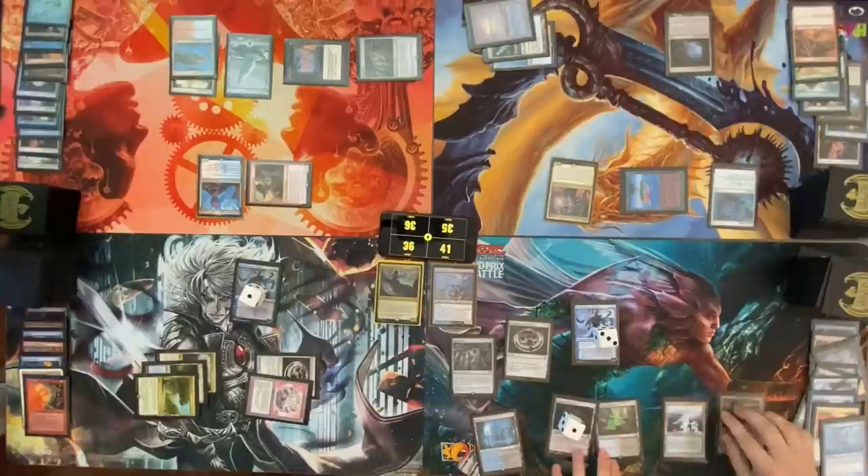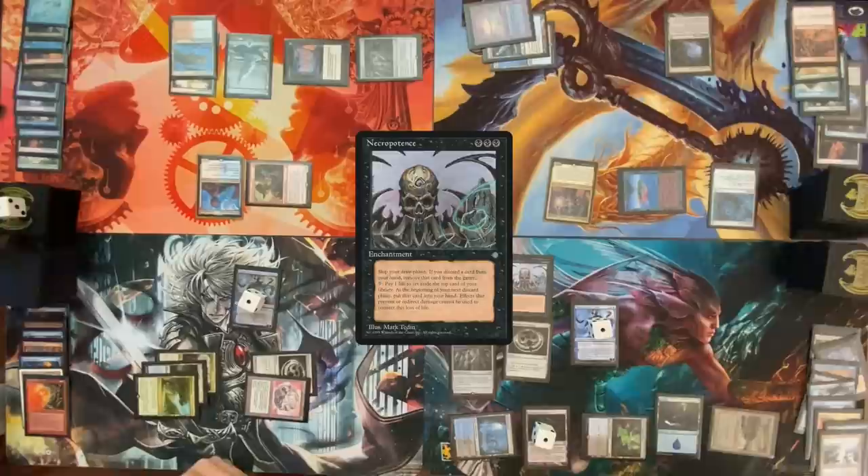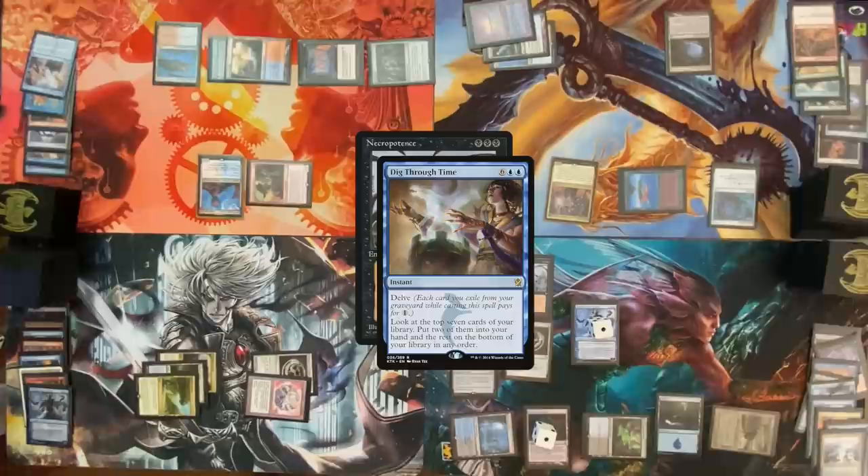Go to my turn, draw for turn. Play Polluted Delta, fetch out an Island. Minus Narset, take Vamp Tutor. Cast a Necropotence. I'm gonna respond to Necropotence — delve six, cast Dig Through Time. Niv-Mizzet trigger: draw a card and point that at Dylan's Narset. I'll put these two cards in my hand. I think I'm just gonna Necro for eleven — that's a good starting point.